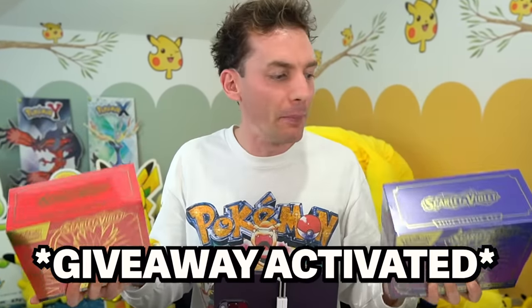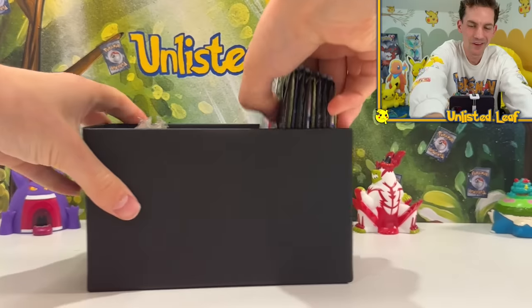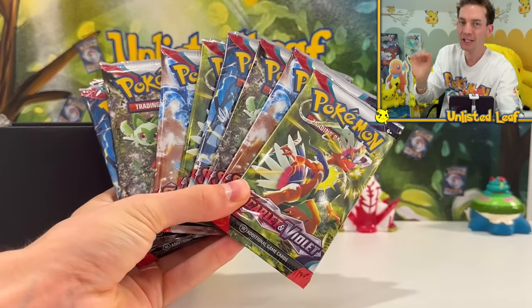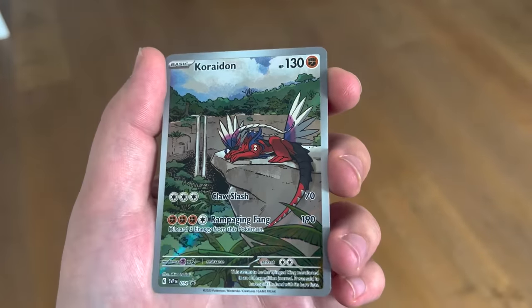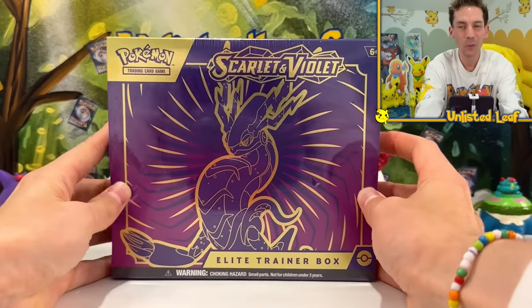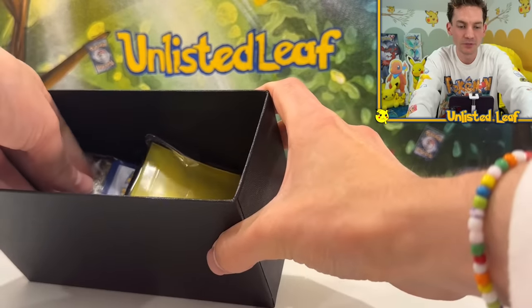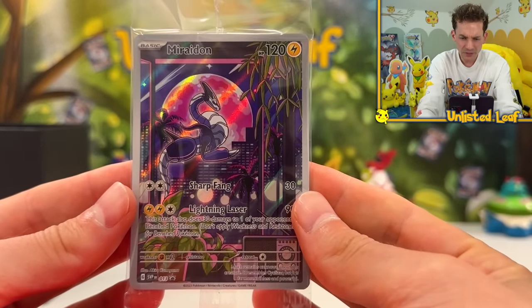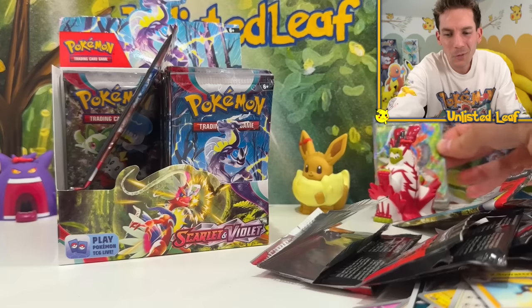Let's give away all the boosters inside both of these ETBs! Pokemon Scarlet Elite Trainer Box - let's open this up. All you have to do is leave a comment with the word 'Scarlet' for the nine Scarlet packs. Look at this promo card artwork - oh my goodness, that's going in my collection! For Violet packs, leave any comment with 'Violet' at the end. Winners will be posted on unlistedleaf.com and I'll ship those boosters out ASAP.